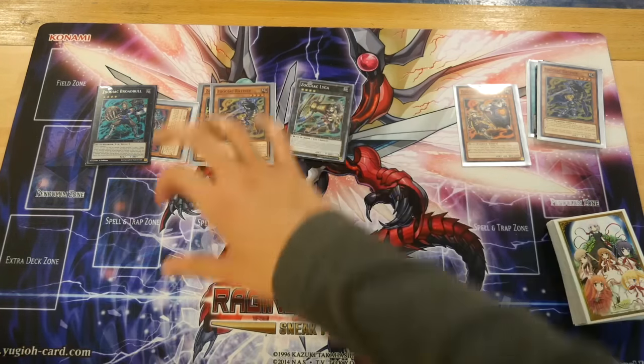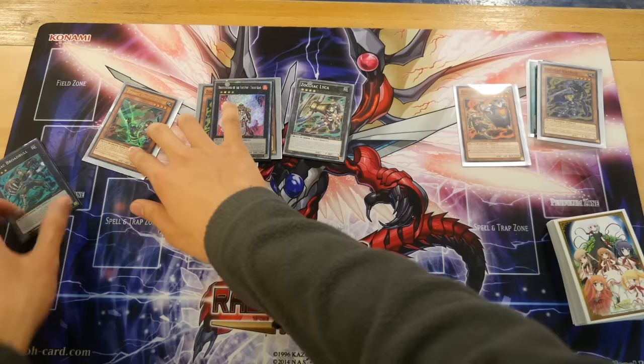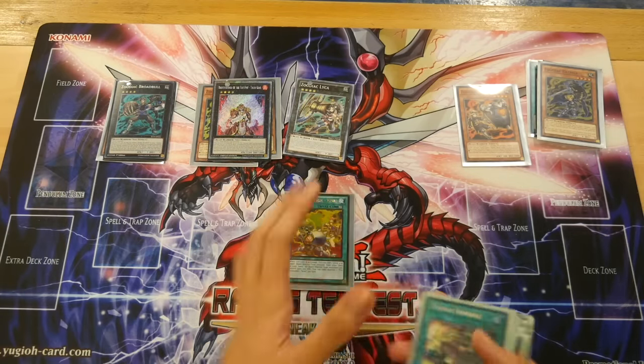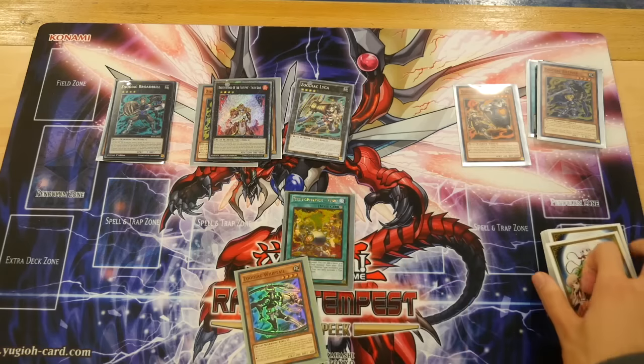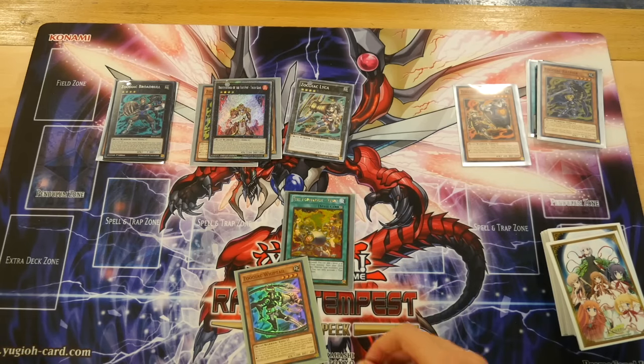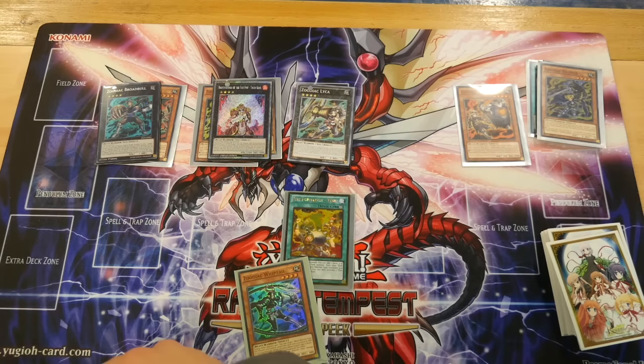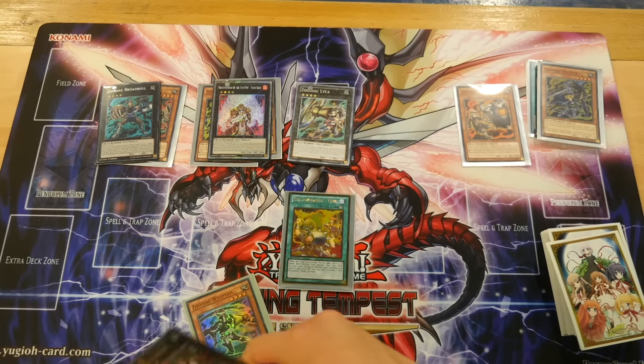Next, you go Rats into Tiger King. Tiger King will then set a Tenki, which you then activate to search out Whiptail.